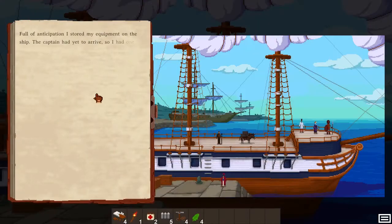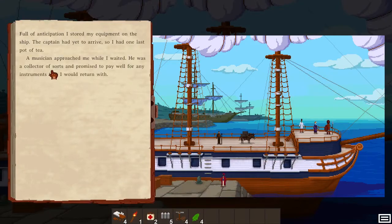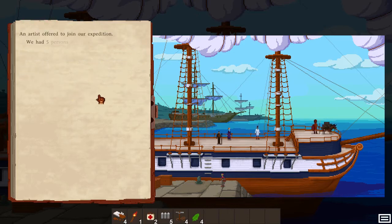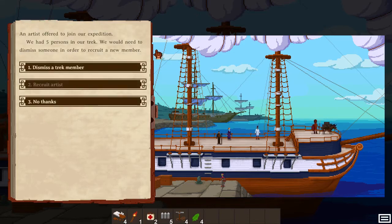Let's start the expedition and let's see what we can buy. A musician approaches you while you wait — he is a collector of swords and promised to pay well for any instruments you return with. That's fine, we'll accept that. We can recruit the artist, and recruiting an artist is awesome because you can actually do art now.